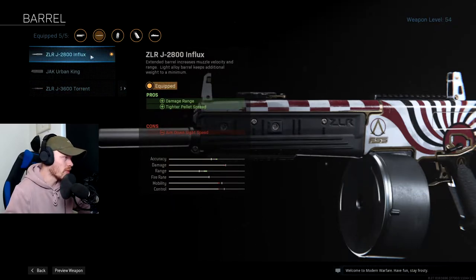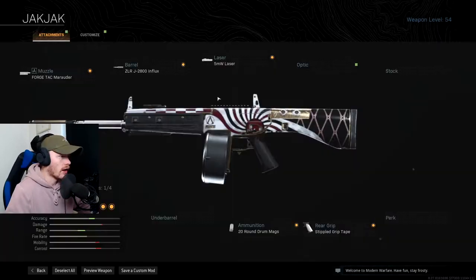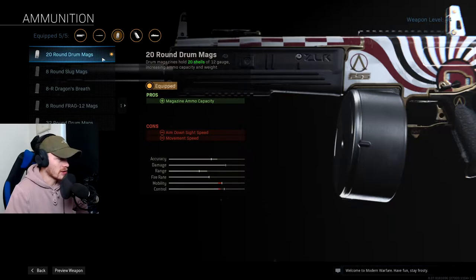It's not the longest barrel — that is the 3600 one — but I want to have a medium balance: good range but also some mobility. I don't want to destroy my mobility completely by using the longest barrel. After that, of course, the 5mW laser for the hipfire accuracy and sprint-to-fire speed.